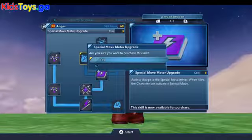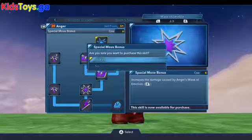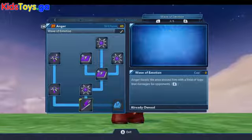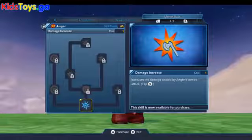All the emotions have a great ranged attack where a large burst of energy surrounds them. It is very useful inside the playset for popping balloons as well as taking out large crowds of enemies. We're not going to bother with the speedy upgrade to the meter recharging.